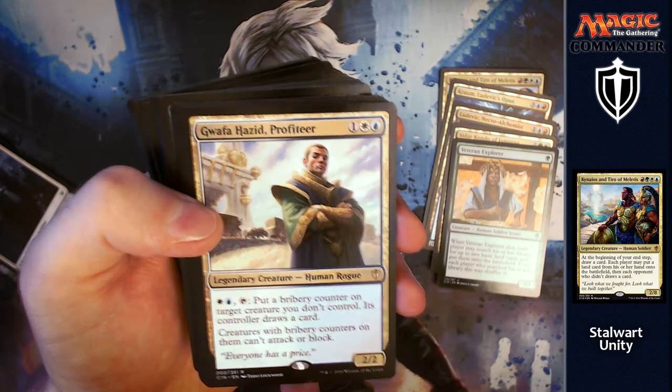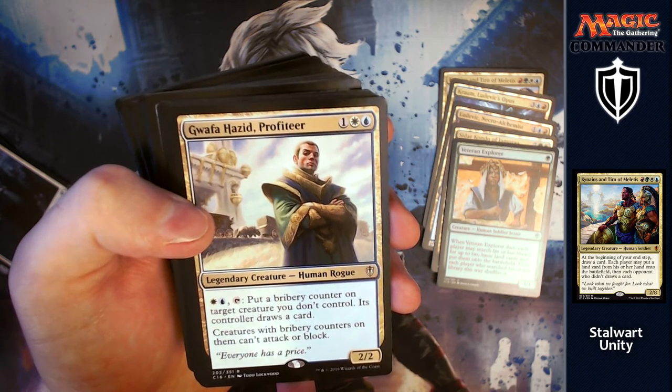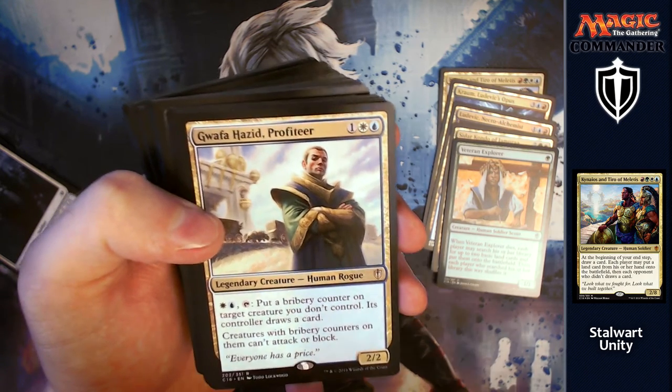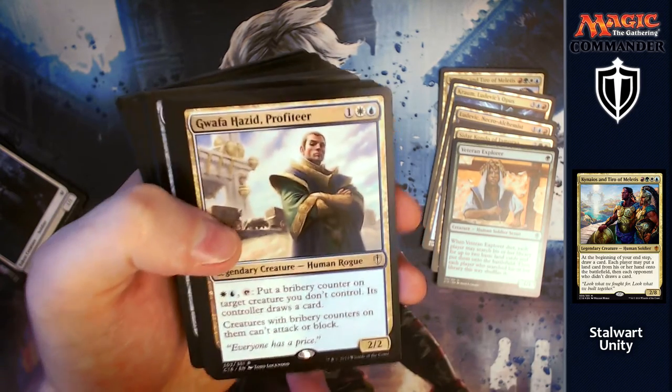Gwafa Hazid, Profiteer: for one, a white and a blue, you get a 2/2. You can pay a white and a blue and tap him to put a bribery counter on target creature you don't control — its controller draws a card. Creatures with bribery counters can't attack or block, so you've just nullified a big creature of theirs so that it doesn't attack you.